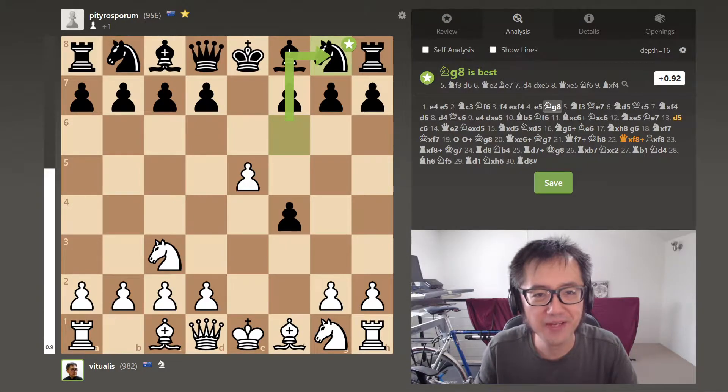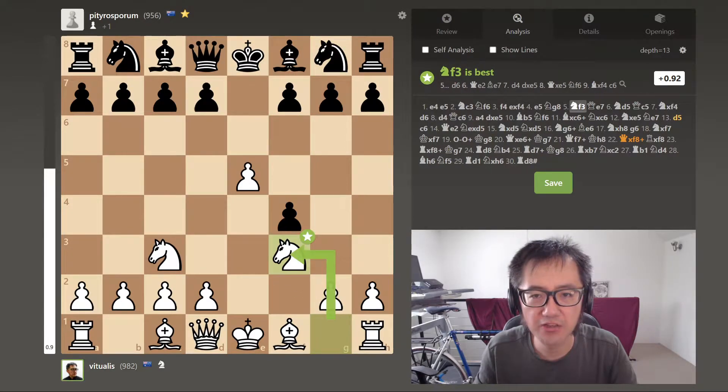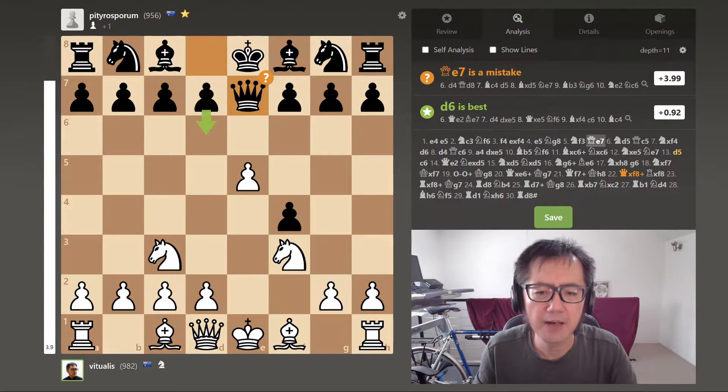My mate does move their knight back to G8. This allows me to develop my other knight, so now I'm substantially ahead on development. My mate now brings out the queen — queen E7 — and again, this is a mistake. As you can see, now it's almost plus four for white, and we're only on turn five. One of the tips here is that you have to be very careful moving your queen out early, because it is at risk of being chased around the board.